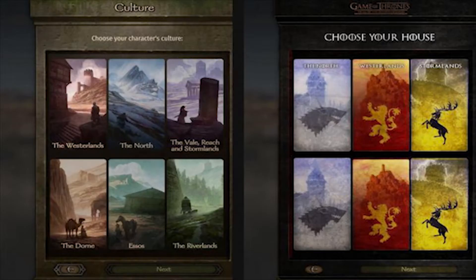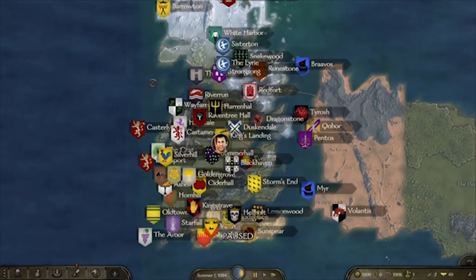They've redone everything, starting with the cultures — they have the Westlands, the North, the Vale, Reach, and Stormlands, the Dawn, Essos, and the Riverlands. They've redone all the maps as well; the map is completely redone, it's huge, and it has all the cities and all the...